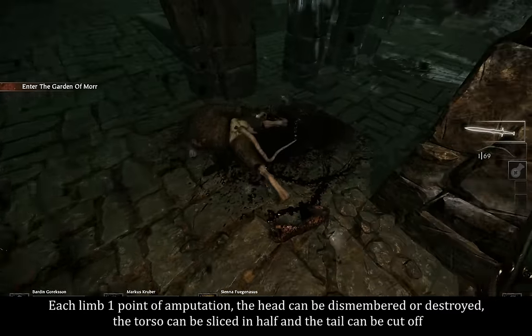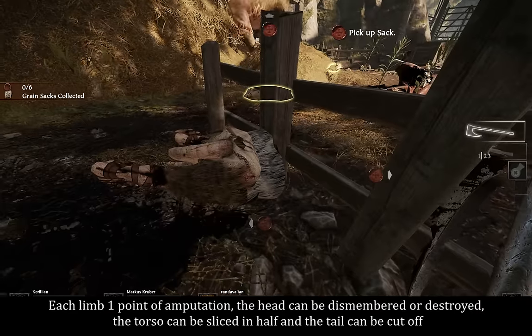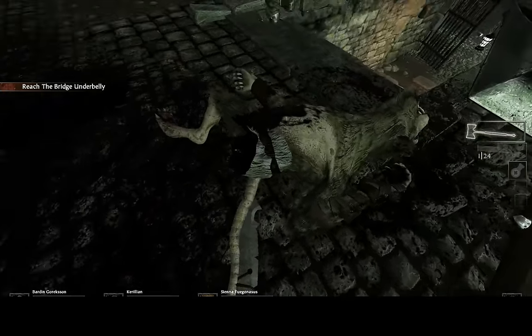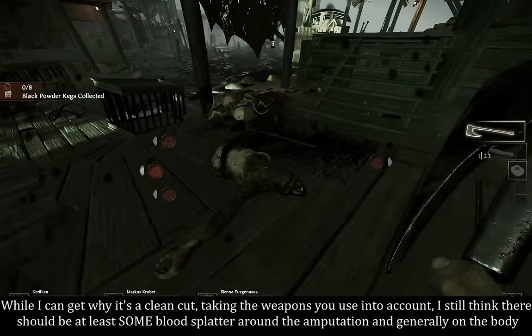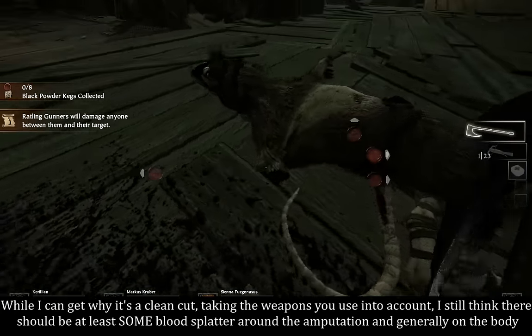Each limb has one point of amputation. The head can be dismembered or destroyed, the torso can be sliced in half, and the tail can be cut off. The looks of that aren't great. While I can get why it's a clean cut taking the weapons you use into account, I still think there should be at least some blood splatter around the amputation and generally on the body.